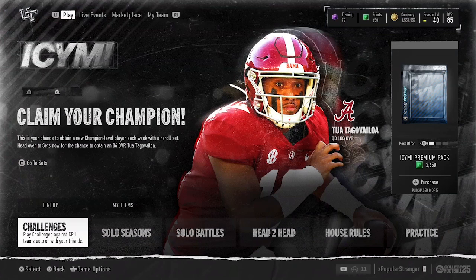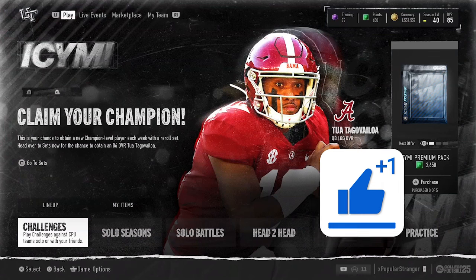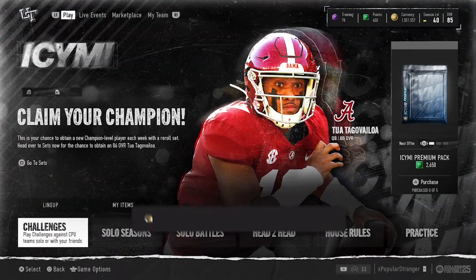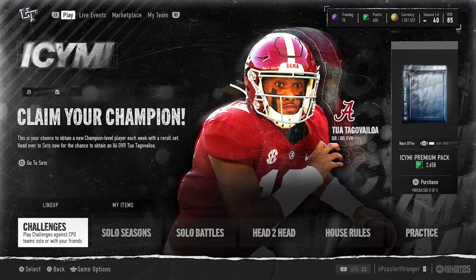What's going on everybody, it's Popular Stranger. We're back with another College Football 25 Ultimate Team video. We got early reveals for the Ultimate Alumni content dropping later this afternoon — four really good 86 and 87 overall cards. Quick disclaimer: I'm doing this from a hotel room in Philadelphia, so no face cam for the next couple videos.